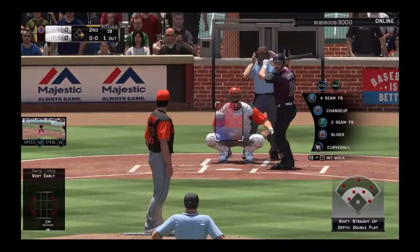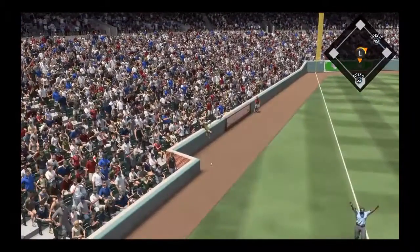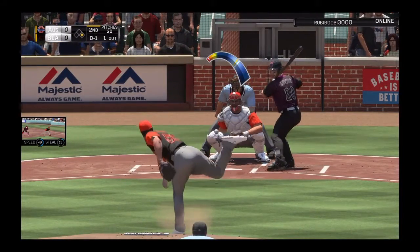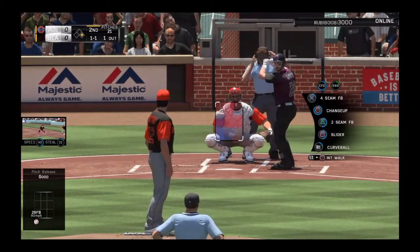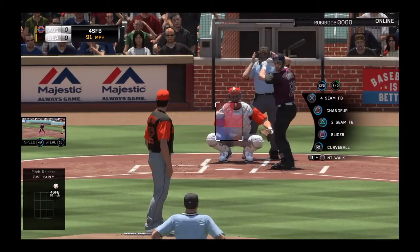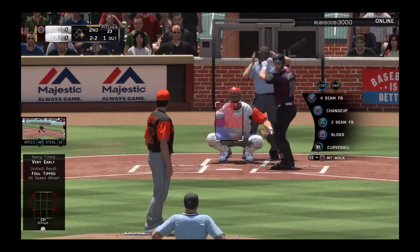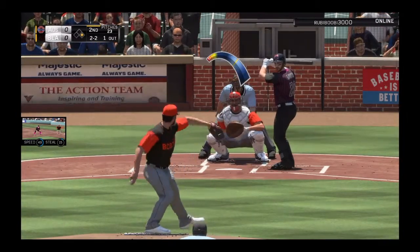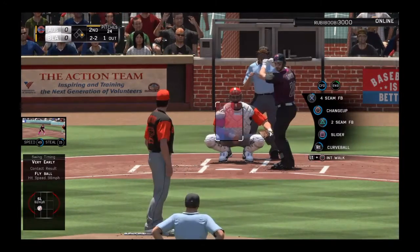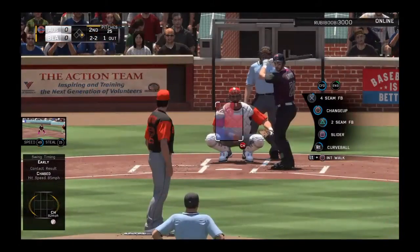Now he's got Lucroy up — Jonathan Lucroy. Going to throw him an outside slider, didn't really go outside, that's all right. 1-1 count, going to throw him a high fastball, high cheese. Can't get the high cheese to go. Going to throw him a low changeup — of course he swings, he always swings at that. 2-2 count, going to throw an outside slider, hung a lot. He's probably going to want to swing at the low changeup again. He gets a piece of it, third foul ball in a row.